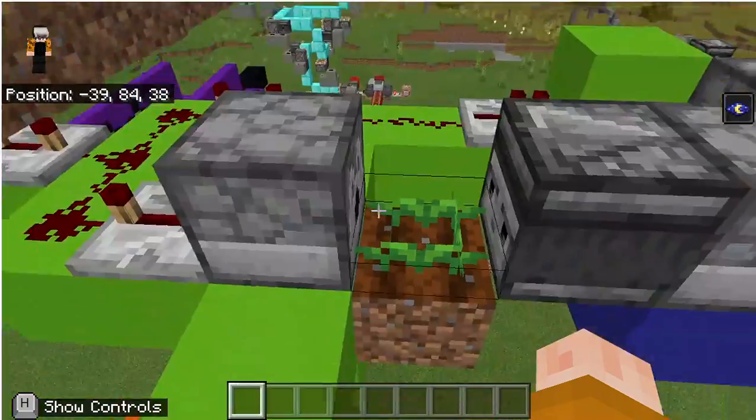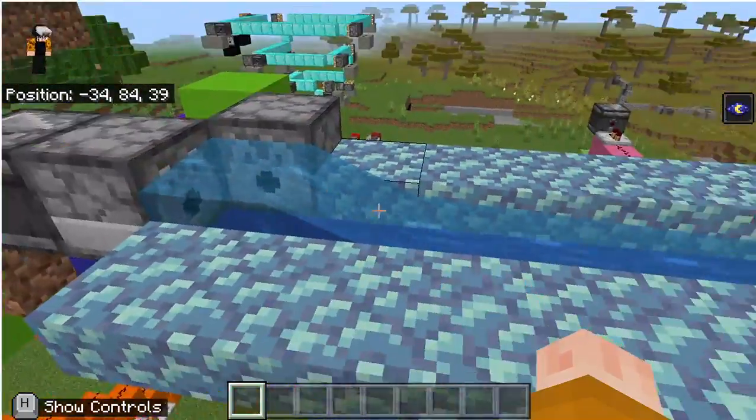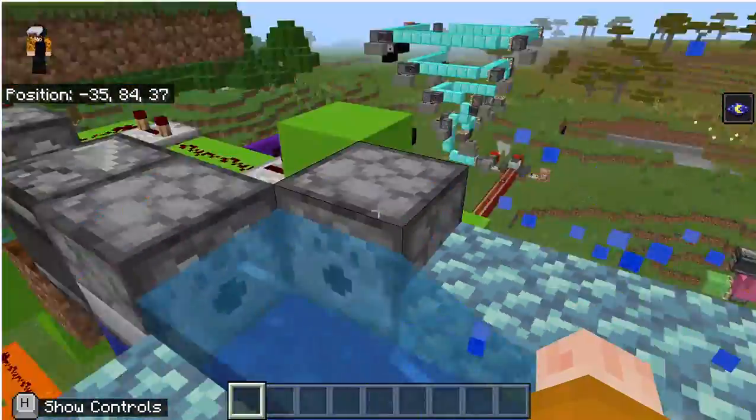When the observer detects the carrot being hit and powered, it'll shoot out water. At the same time, from the original signal, a creeper will be spawned by this dispenser.